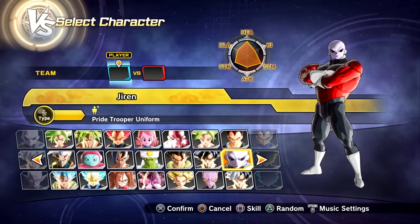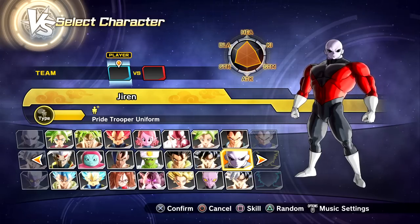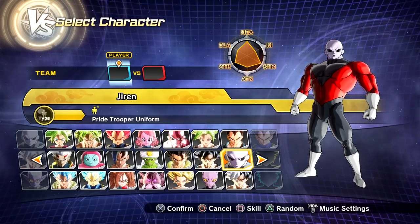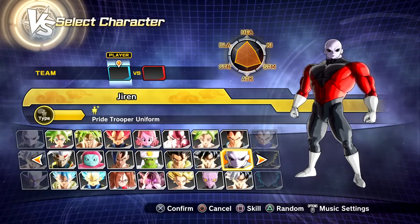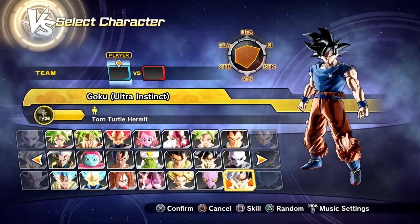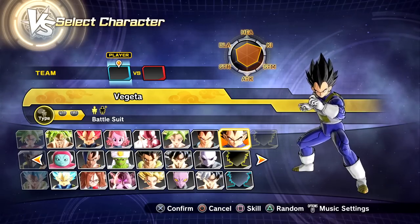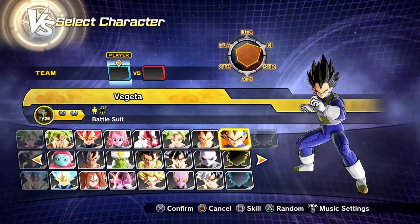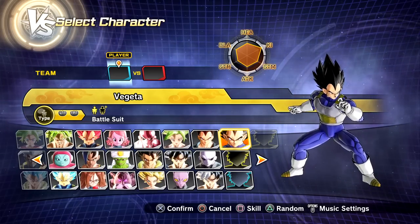We're back with some more Dragon Ball Xenoverse 2 mods, and today we have another transforming character. We're doing a mini transforming series - recently I covered the transforming Jiren created by IME, then the transforming Ultra Instinct Goku created by Unleashed. Now we have a new transforming Vegeta created by Paradise Flames. Massive shout out to him. Other modders contributed as well, so I'll have everybody linked down below in the description.